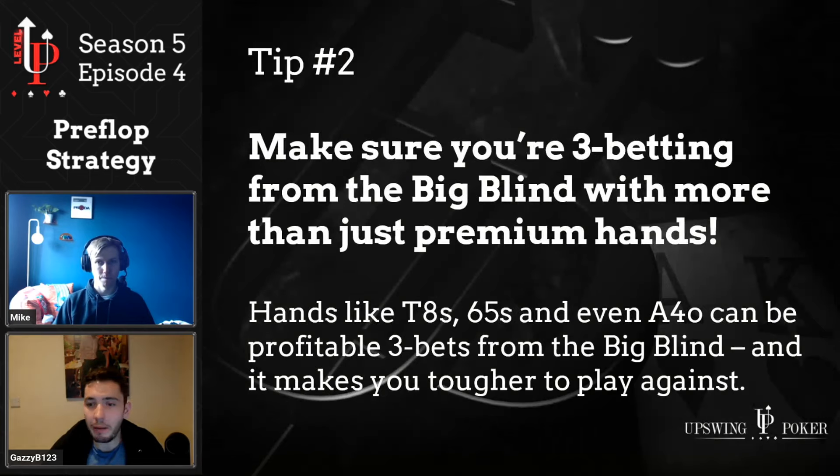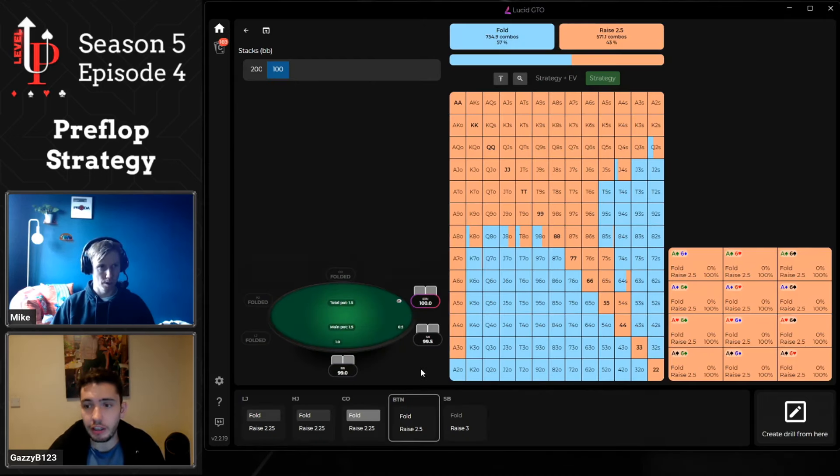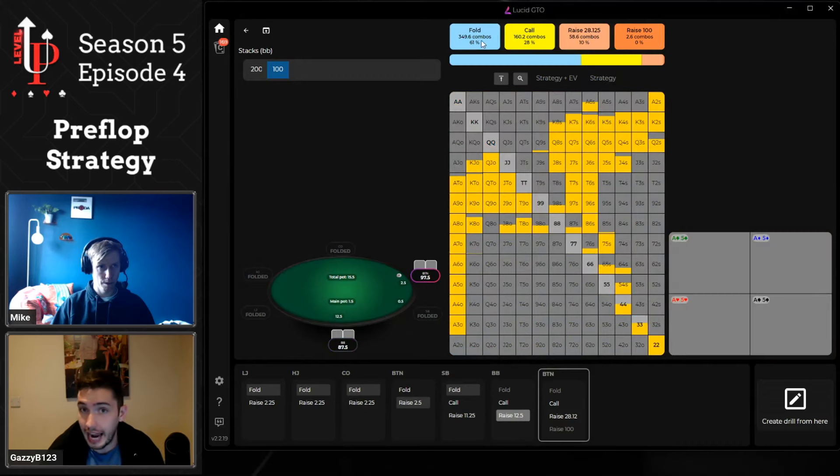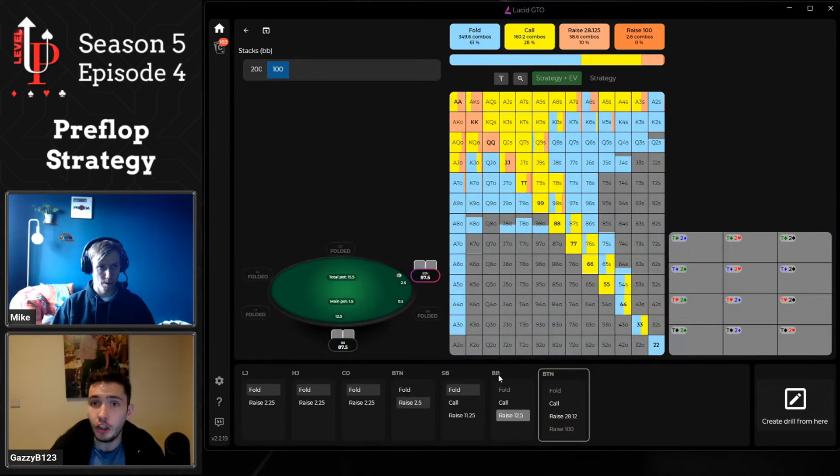Let's continue with the big blind. When a player raises and the action folds to you, don't three-bet with only premium hands. Playing against a good thinking player versus a button raise, using Lucid GTO, we can see obvious three-bet bluffs like ace-5 suited and queen-10 suited, but also hands like jack-5 suited, 10-7 suited, 10-8 suited — virtually a pure three-bet — even ace-4 offsuit and king-3 suited. Our opponent is raising around 45% of hands and when we three-bet, we're making them fold around 60% of the time.